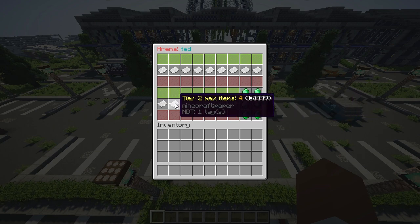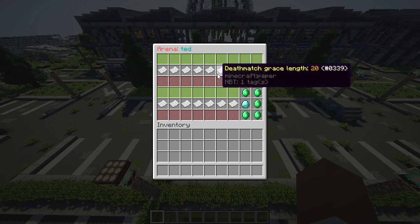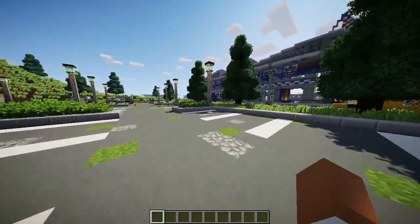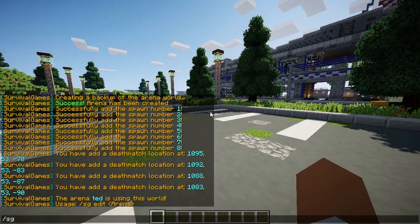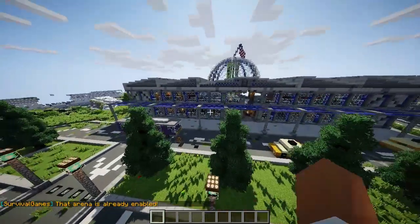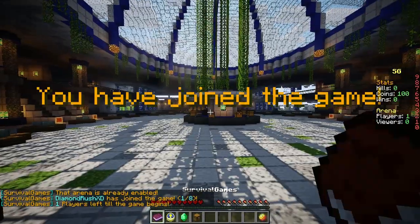So this is tier two items, max items, and basically everything you can change — lobby time, every single thing. You can also change this all in the configuration, but I like that there is a GUI in the game. That is really nice and super clean. Afterwards, you can do sg enable and then your arena name, and there you go — it's already enabled. Meaning players can just do sg join Ted, like that.